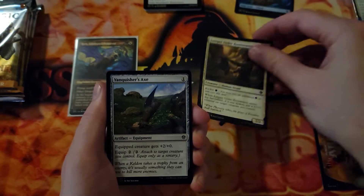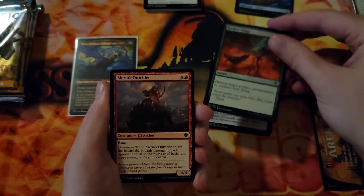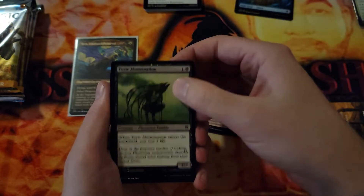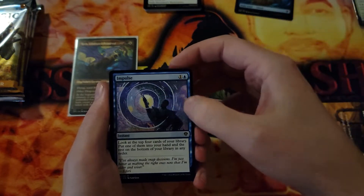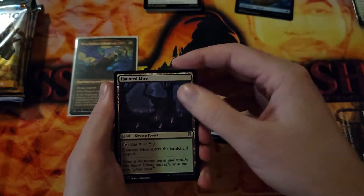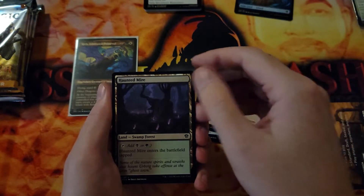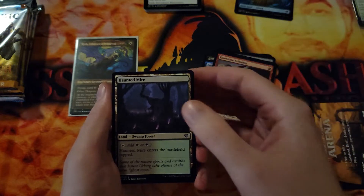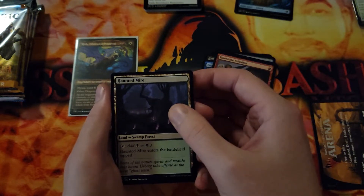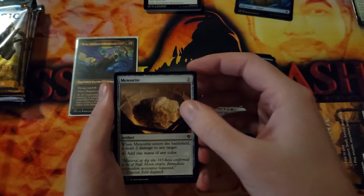We've got Juniper Order Root Weaver, Vanquisher's Axe, Broken Wings — this is feeling familiar. Mirla's Outriders, Toxic Abomination, Impulse, Flowstone in Fusion, Haunted Mire. I'm really liking these because they're searchable in Commander. Granted they come into play tapped, but you can search for it and only have to pay one mana. Modern legal — maybe. And then Meteorite.